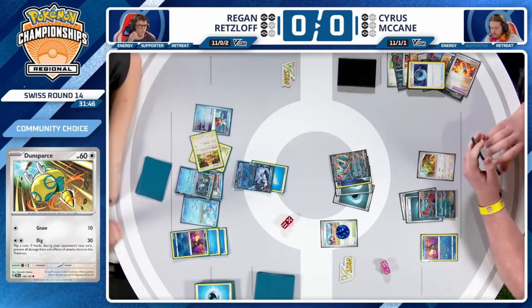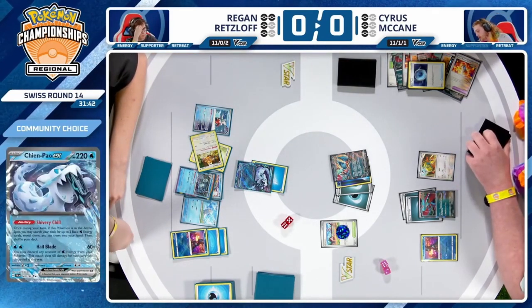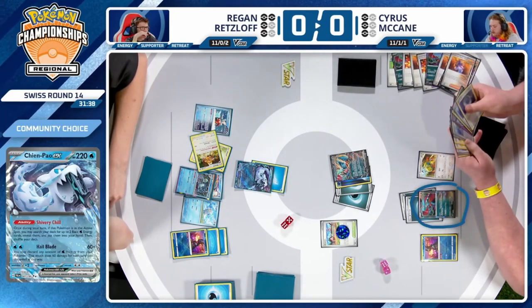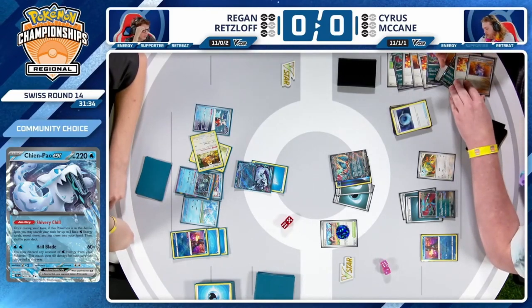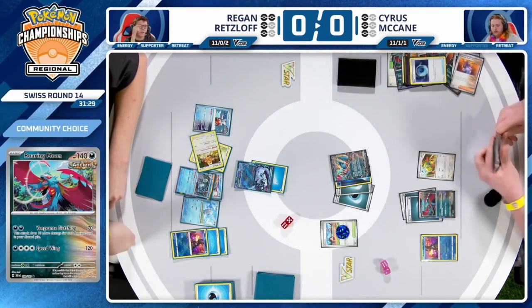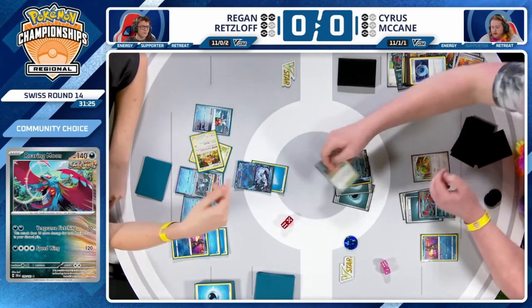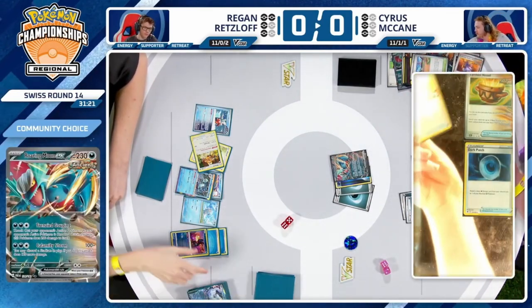That leaves a Pokémon that requires 4 more energies to take down. If only this Roaring Moon were an EX instead, Cyrus would pretty much have this game completely locked up. So far there are 10 Ancient cards in the discard pile — if the Roaring Moon goes down, that's 11, but that's still 4 more Cyrus will need to KO the upcoming Chien Pao.